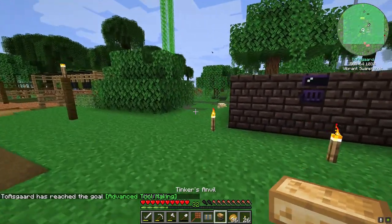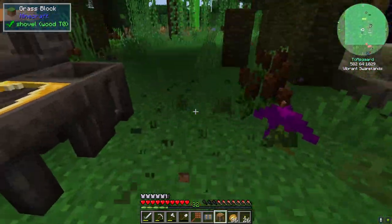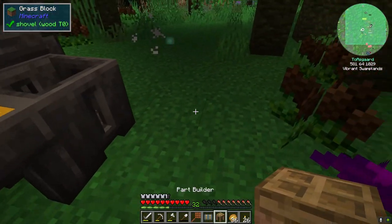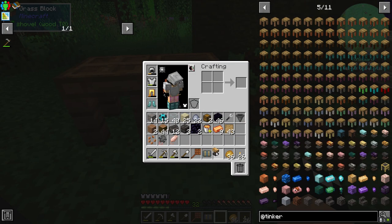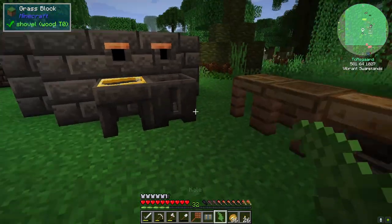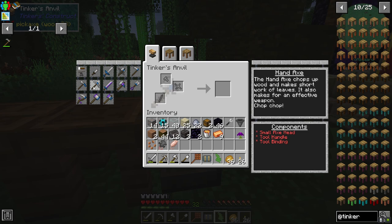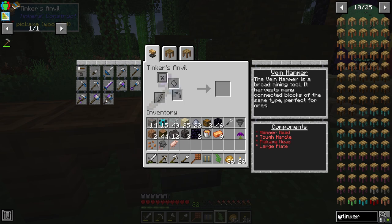I may end up moving that altar — I don't think I want it this close to the smeltery now that I think about it. Let's go ahead and put in our part builder, our tinker station, and our anvil. Let's throw these back in there, and if we take a look now you can see we can make a lot more stuff — there's the cleaver, the broad axe, the excavator, the scythe, sledgehammer, and the vein miner.